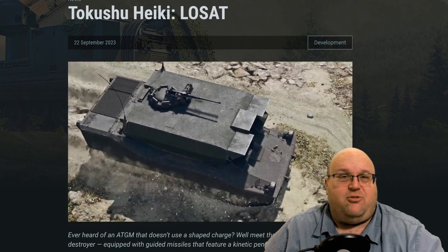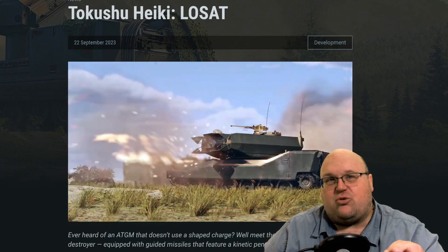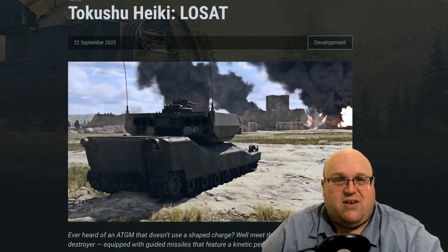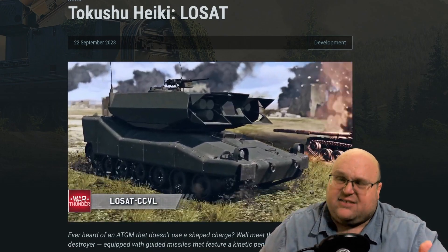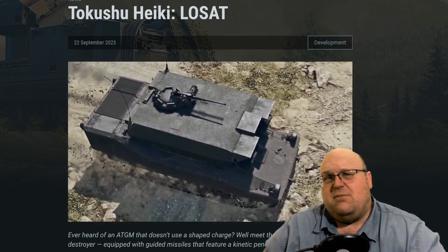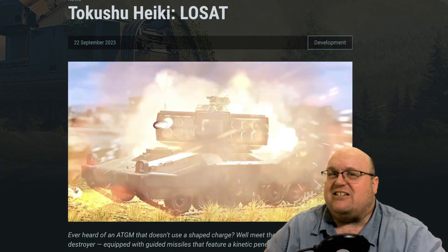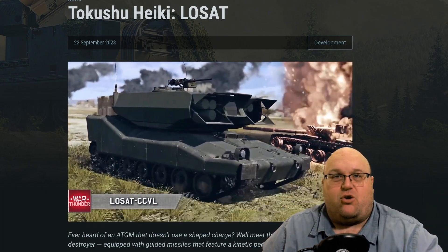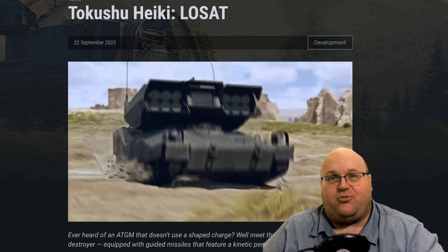Unlike normal ATGMs, this is a kinetic penetrator missile rather than a heat warhead, which gives some advantages but some distinct disadvantages, especially in this configuration. The missiles leave the tubes at a relatively slow speed until the rocket motor ignites, causing them to drop before the motor takes over and brings it up to speed.